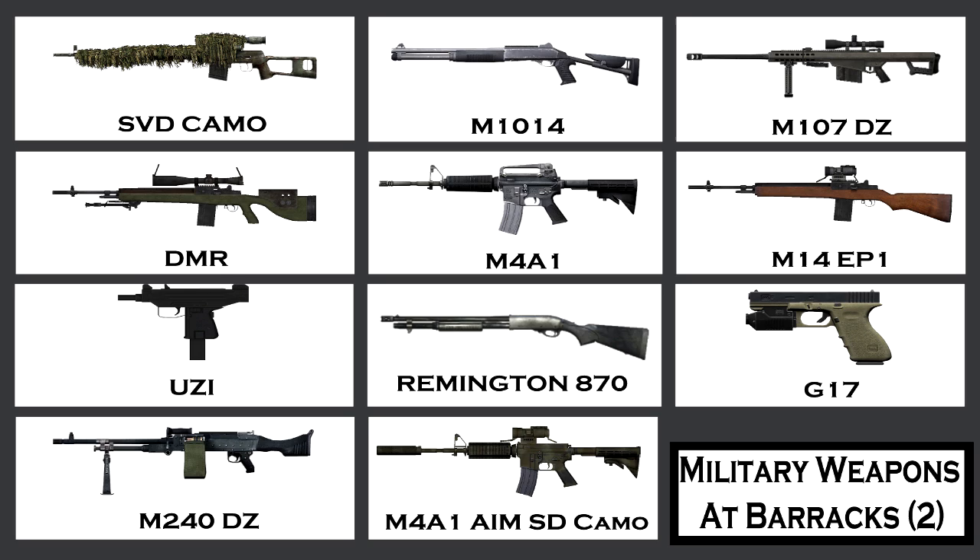Continuing the barracks weapon list on the next page: SVD Camo, N10-14, M107 DZ — that's a Barrett 50 caliber rifle in case you were wondering — DMR, M4A1, M14, EP-1, Uzi, Remington 870, G17, M240 DZ, M4A1M SD Camo — that would be a nice gun to have, just like the 50 cal.